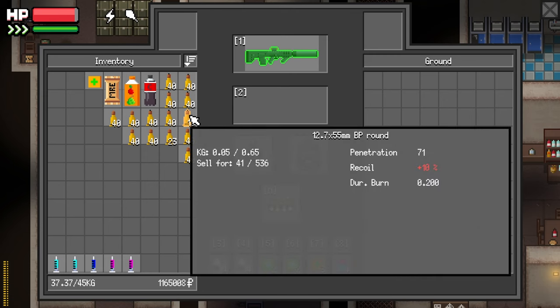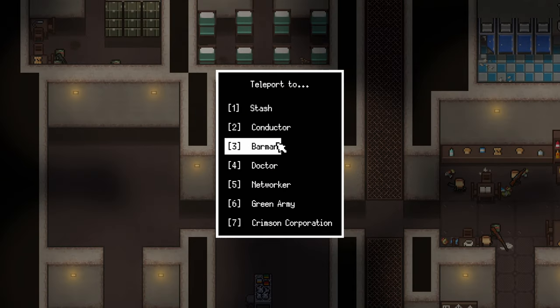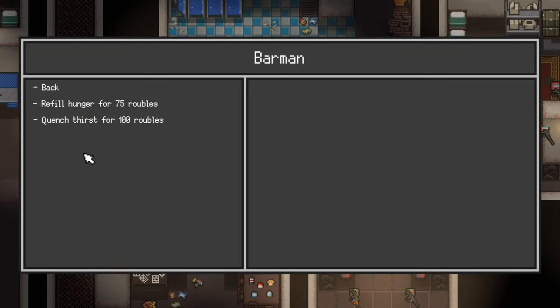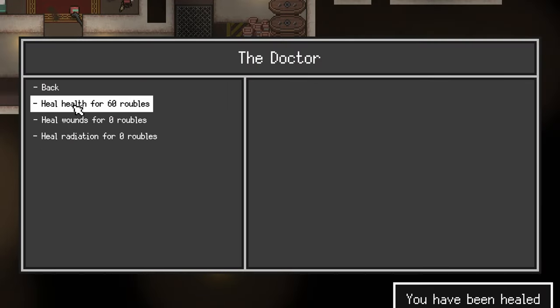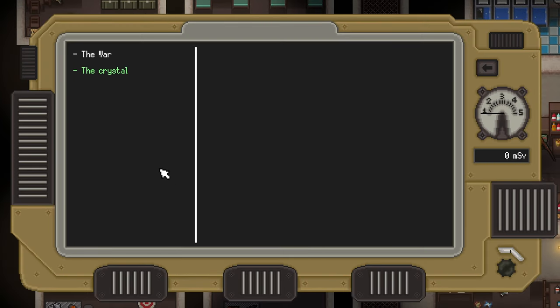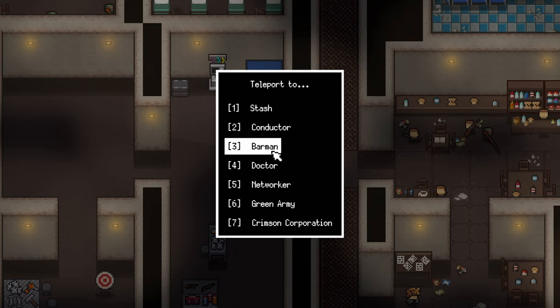Oh, that's BP. What time is it? 1400. We got time. Just gonna fill up at the barman — heal. It's just faster this way. Let's turn the quest in.